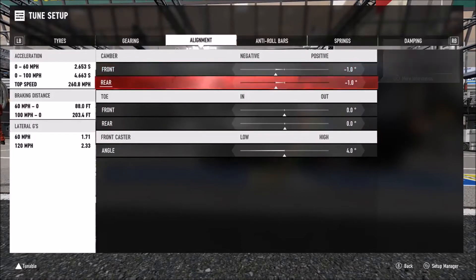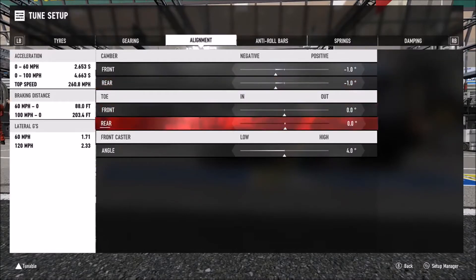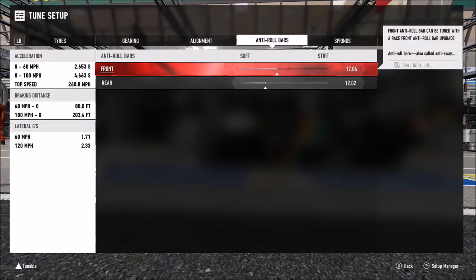As far as alignment, I do have 1 degree of camber front and rear. You don't have to have that though — if you want better grip in a straight line, you could go fully down to zero, or default in other words. I've gone for neutral toe, 4 degrees of caster, and anti-roll rounded off to 17 and 12.